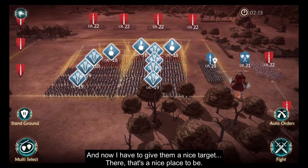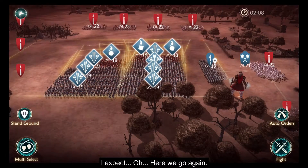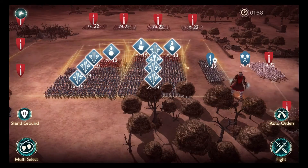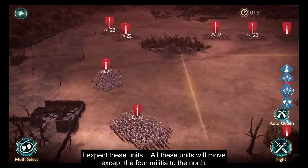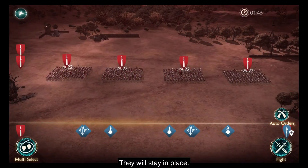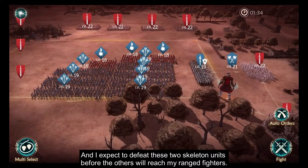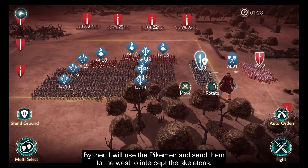I need to give them a nice target — there, that's a nice place to be, not too close to the skeletons and not too far away. I expect all these units will move except the 4 militia to the north, they will stay in place. I expect to defeat these 2 skeleton units before the others will reach my ranged fighters. By then I will use the pikemen and send them to the west to intercept the skeletons.